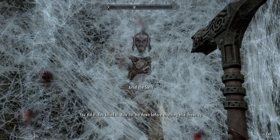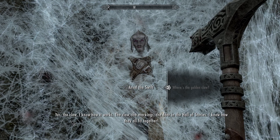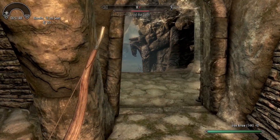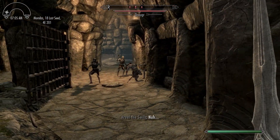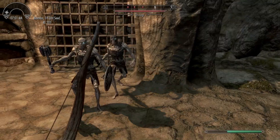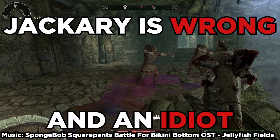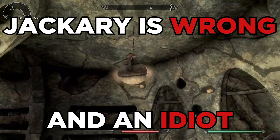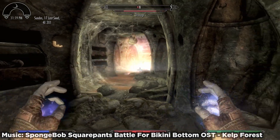After the spider's dead, you then talk to Arvel the Swift, who promises to tell you the secret of Bleak Falls Barrow if you cut him out of his webbing. He then immediately breaks his promise and runs off with the claw. You could use the paralysis poison from the skeever room to stop him from running, although he won't get very far anyway without either getting killed by a draugr or running into a trap. This is also the part where draugr are introduced, as well as spike wall traps, swinging blade traps, and oil pots. Note: oil slicks were introduced in Helgen Keep, but oil pots that hang from the ceiling are introduced in Bleak Falls Barrow.